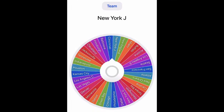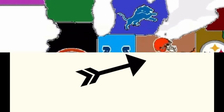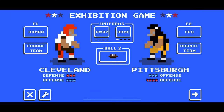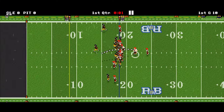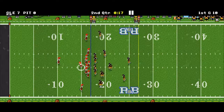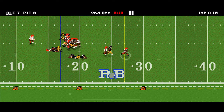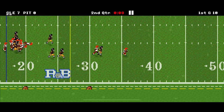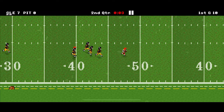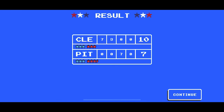In round six, the Cleveland Browns will take on the Pittsburgh Steelers, attacking to the east or northeast. At the end of the first quarter, Cleveland gets on the board with a touchdown to their tight end. With 16 seconds left in the second quarter, Nick Chubb at running back breaks a big one, dives down to set up a long field goal. They convert it and win 10-7 to claim Pittsburgh.